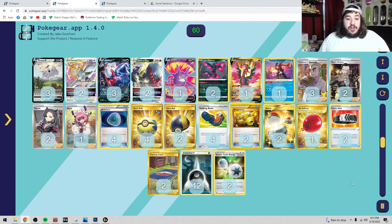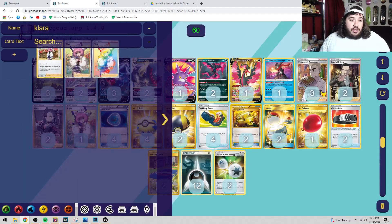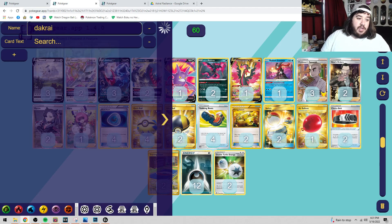I know everybody's excited — Dark Rai has always had a good place in the meta. I can't think of a single Dark Rai that was not good. We can use this website right here that we built — Deck Zone — and we can literally just type in Dark Rai and see what Dark Rais we have.